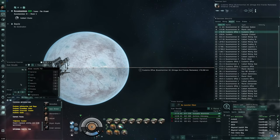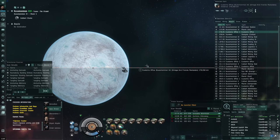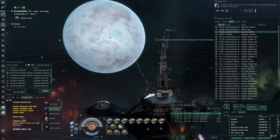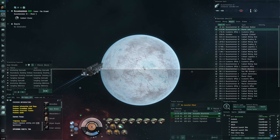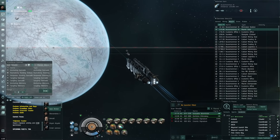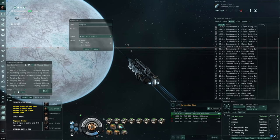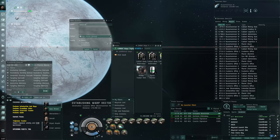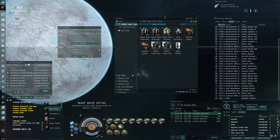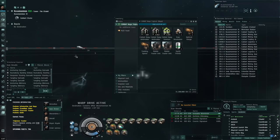We see Triglavians at a customs office. Usually scanning planets covers it, but when you're very close the 5-degree cone separates the planet and customs office. We can always check customs offices too. Once found, make a warp-out bookmark the same as before, then warp to the location at 100 km. Have inventory ready to deploy the MTU.